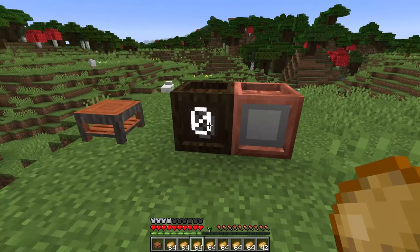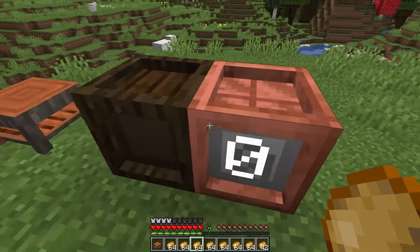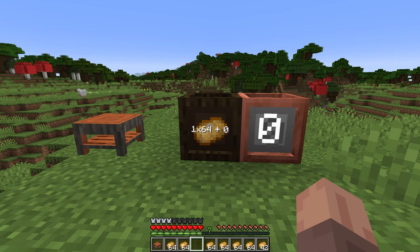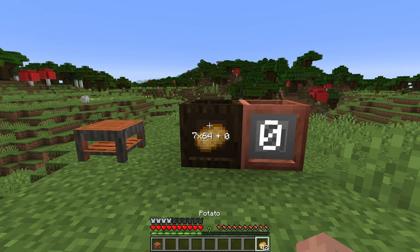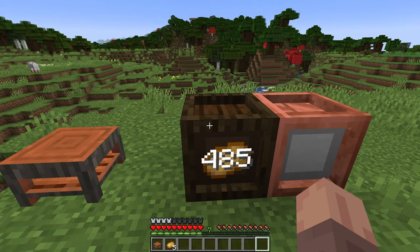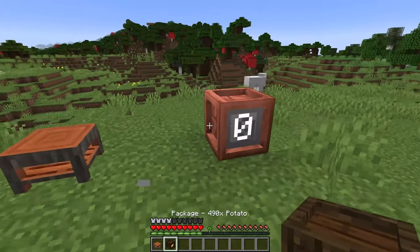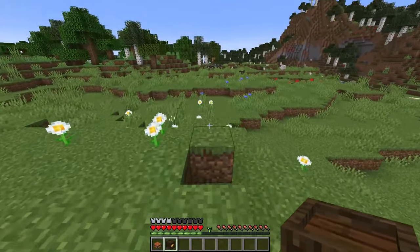Next up we have another storage system mod called Packages. It allows you to just right-click things straight into these packages, which you can make with the small stand you can see on the left. You can put up to eight stacks into it, then break it and carry it around. This is super convenient for storage — you can see exactly how much you have in it. I have 490 potatoes, and if I right-click the front I can get those potatoes back. By breaking any other side I can carry it around and place it anywhere I like.